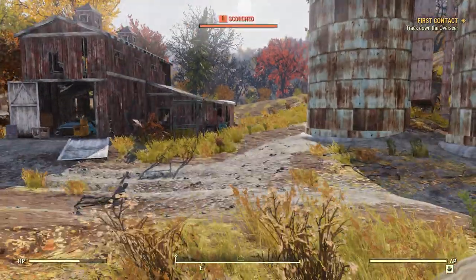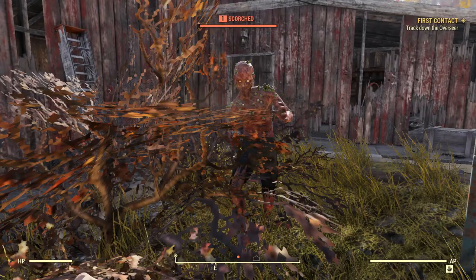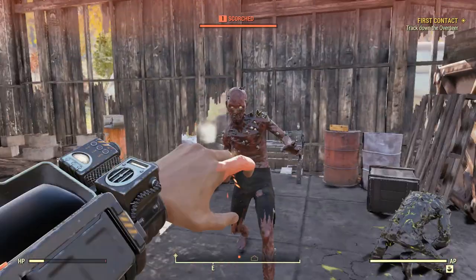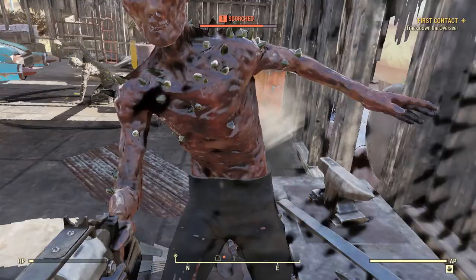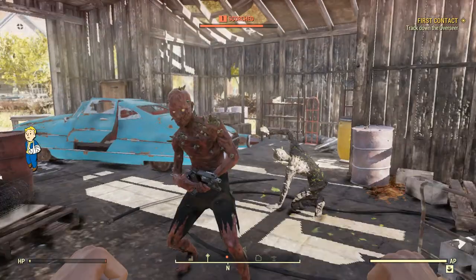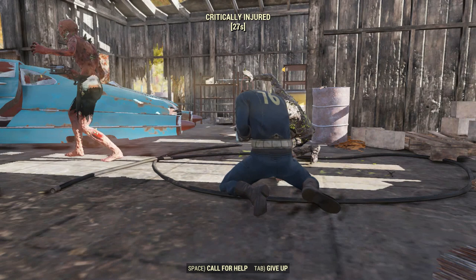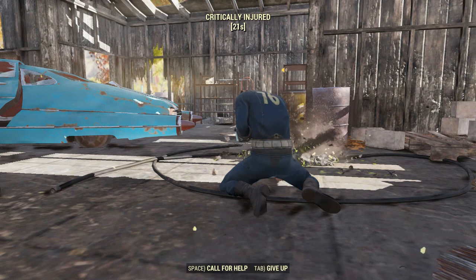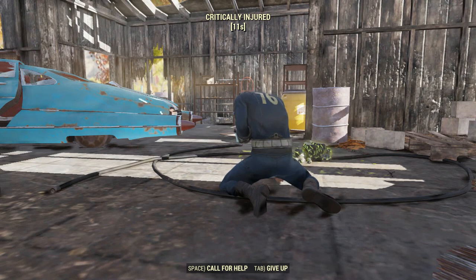That looks hostile. This guy is going to kill me — I can punch him but not very well, he's quite evasive. He's got a gun, and there we go — I'm critically injured. To be honest, that's what I wanted to happen; I wanted to see what would happen. It says 'Call for Help' as well, which is quite fascinating. I'm going to let myself bleed out and see what becomes of a fatal injury.